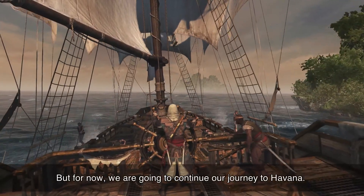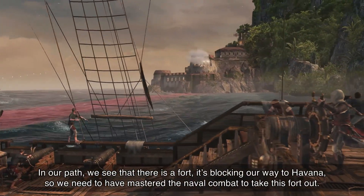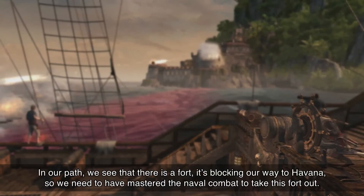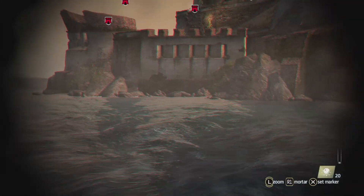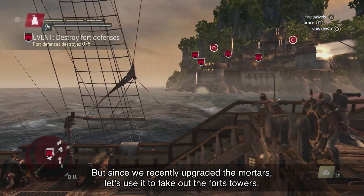For now, we're going to continue our journey to Havana. In our path, we see that there's a fort blocking our way to Havana, so we need to have mastered the naval combat to take this fort out. But since we've recently upgraded the mortar, let's use it to take out the fort towers.